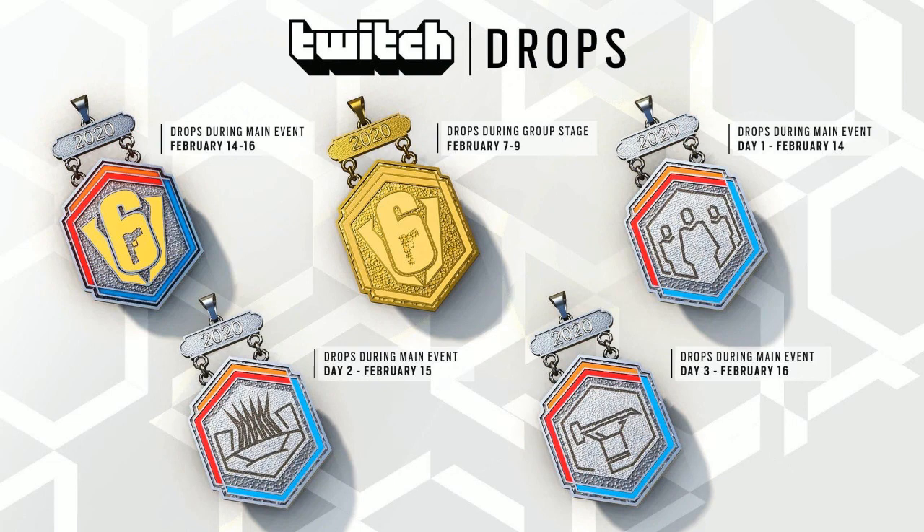Moving on, if you watch day one of the main stage event, you will get the one at the top right of the screen, which seems to be like three people standing there. That is on day one, which is the 14th of February. And moving on, the day after that — which is day two of the main event on February 15th — if you watch the main event on that, you unlock a charm which seems to be like the Flame from Stadium, which we know is in Greece. It's a very Greek vibe coming off that, so you get that cool flame charm. I highly recommend watching it.